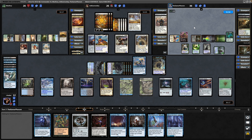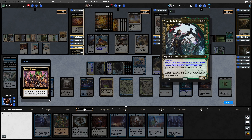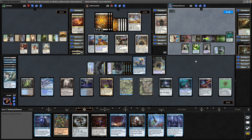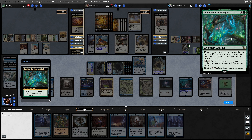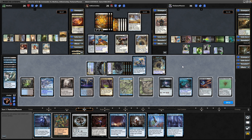Then it's Drannith Ruins — two plus counters on a non-human you control, so putting it on the Tyvar. And we have encouraged our opponent to pretty much tap out here. Elvish Mystic tapping for mana as well — floating two, two cards in hand. They did have something else for us — Ozzelith will put the plus counter over to the Skemphar Avenger. So we'll go through to the beginning of combat.